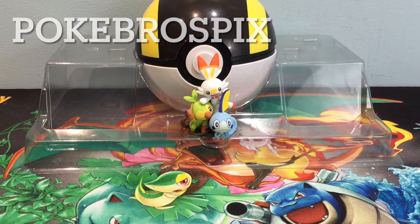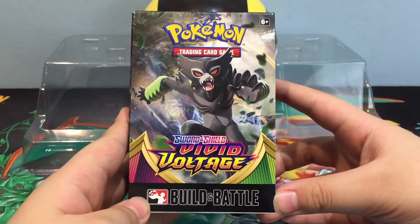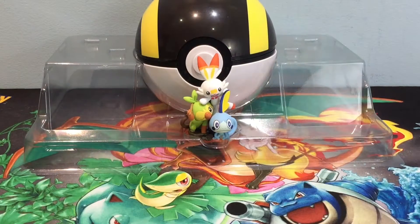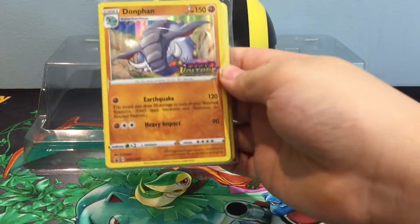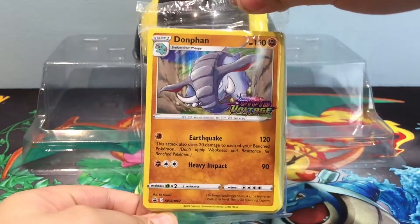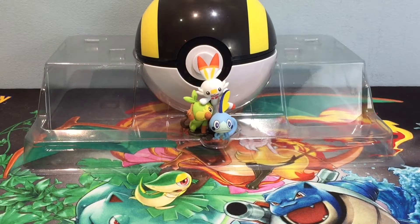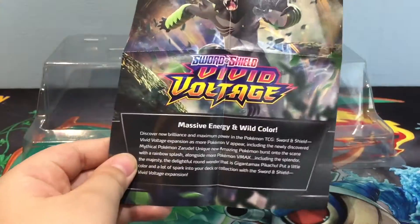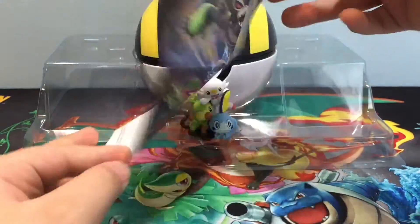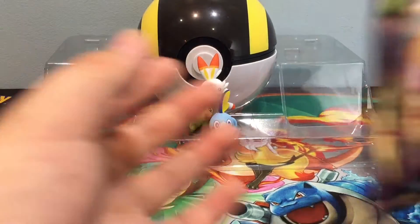Hey guys, it's your bro Titus, and today we'll be opening the Sword and Shield Vivid Voltage Build and Battle Deck. Inside of the Vivid Voltage Battle Set is this deck of cards and of course the promo. We have the Dawn Fan, as you can see. The other ones are the Charizard one, Snorlax, and the Lugia. There's also a small little rule booklet with cool cover art and a bunch of rules and tips. And then of course my favorite part — the four packs.